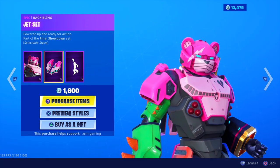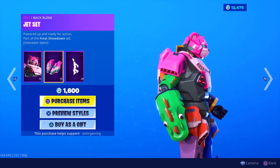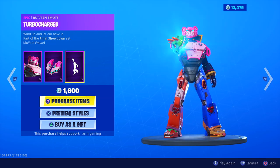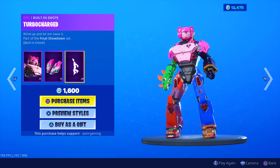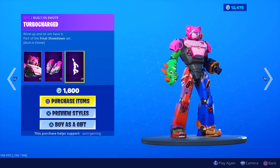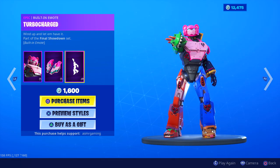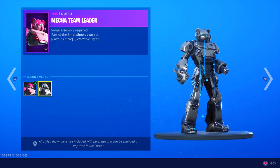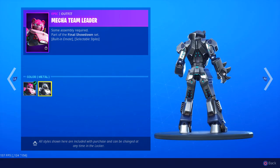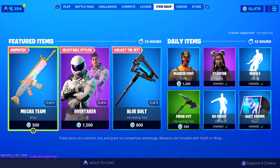Jet Set is the back bling — powered up and ready for action. And of course, Turbo Charge is the built-in emote, where he does an uppercut in the air. For 1,600 V-Bucks, you get an awesome skin that comes with the built-in emote. Not many skins have that, plus this great second style. That's back in the item shop today.